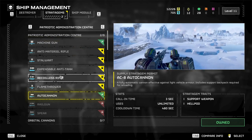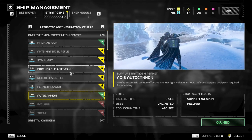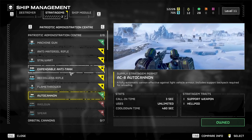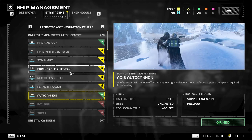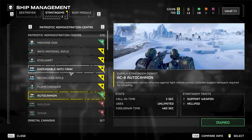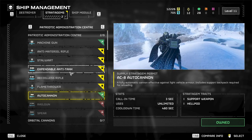I have found that the AC-8 autocannon is wildly effective against light to medium armour targets, and for cracking them before they get anywhere near you or your squad. And if you see here in the demonstration video, it is showing you that it requires two people to use it — which it doesn't. When you summon it down, you pick up the gun and the backpack and you can use it solo.